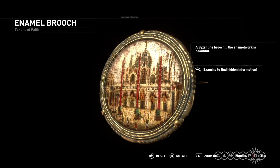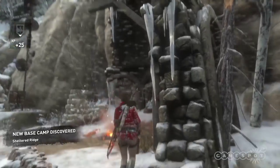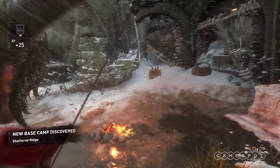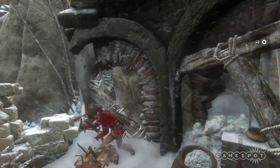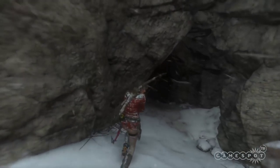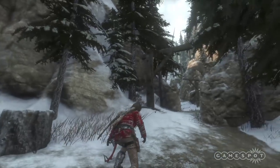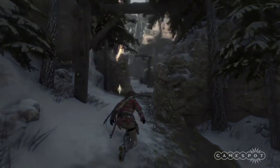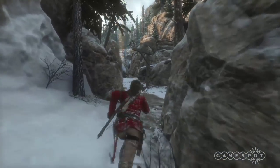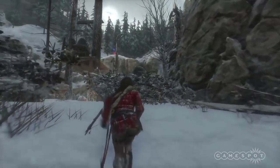You can find relics again, and just like before, you're rewarded for turning them around, zooming in, and examining them in detail — sometimes uncovering more about that item. You'll also find strong boxes and survival packs that reward you with inventory items for crafting. You can explore all these caves and optional tombs at any point, but if you want to return to the main mission, press the right stick to highlight the next checkpoint and progress the story. You can always return to any area later via fast travel if you missed something.